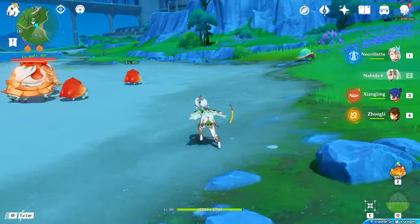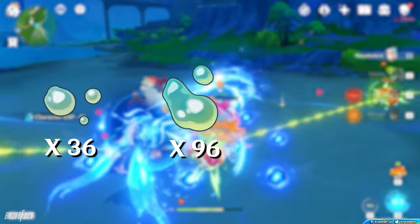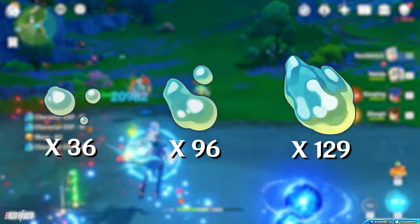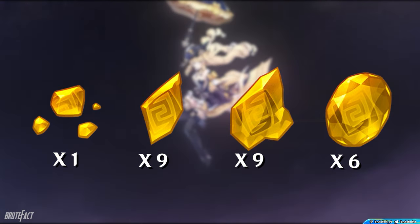For her mob drops, you have to find all the sea creatures scattered around Fontaine's seashore and underwater. Kill them all and collect 36 of Transoceanic Pearl, 96 of Transoceanic Chunk, and 114 of Xenochromatic Crystal. For Geo Stones, collect 1 small, 9 medium, 9 large, and 6 extra-large stones.